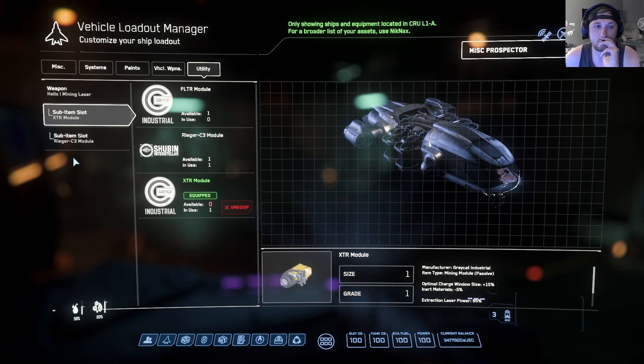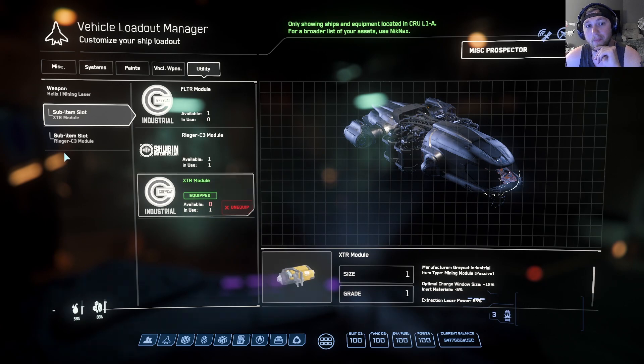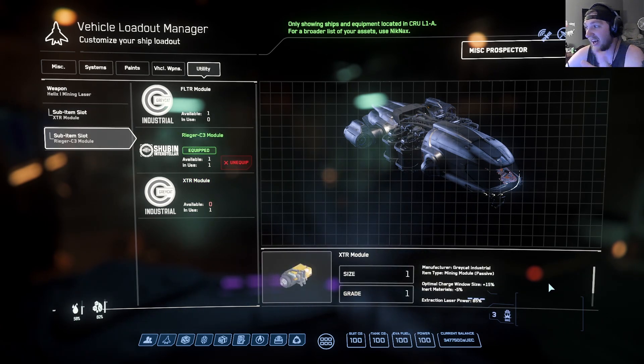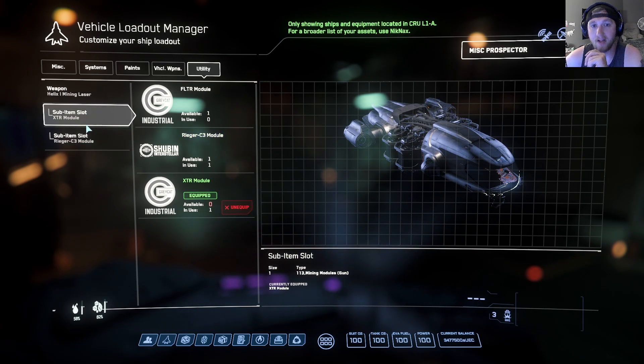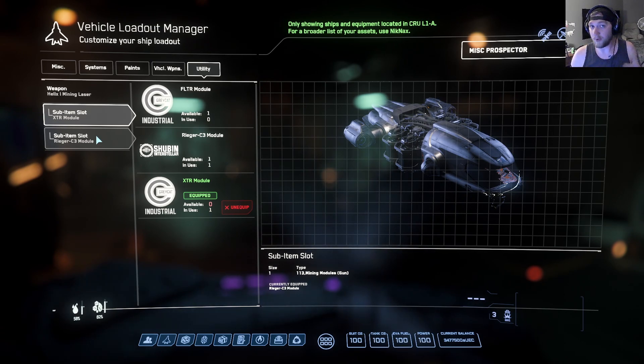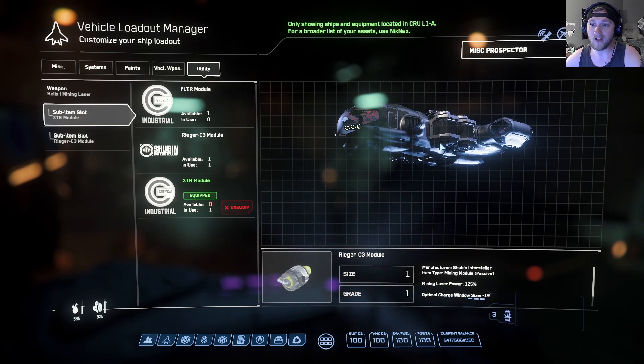I run an XTR module which gives me these bonuses — these are also passive so I don't have to activate anything, which is nice. I also run the Rigor C3 module. At first I thought these things were consumable — I was under the impression that when they got damaged they went away — but that's not the case. When you claim or repair your ship you still have them. It's like claiming your ship with your loadout on it. Great. So that's what I'm running, and let's finally after eight minutes of rambling go do some mining.